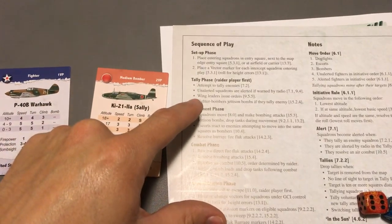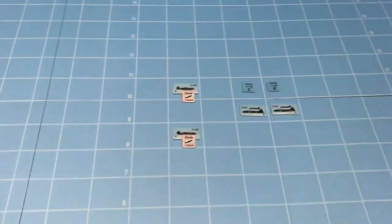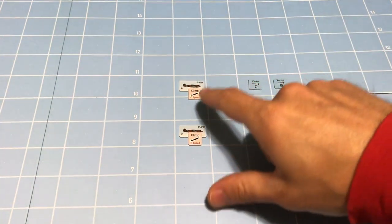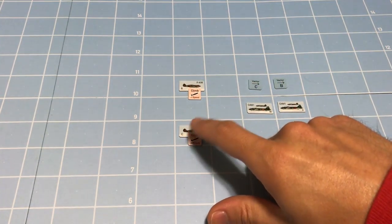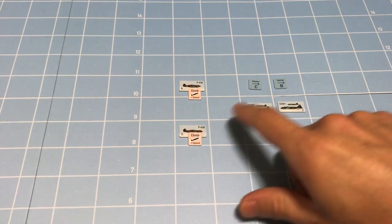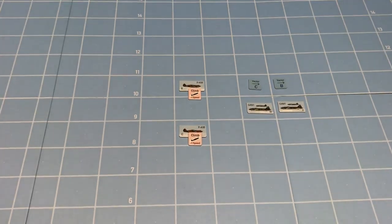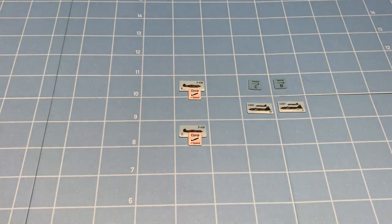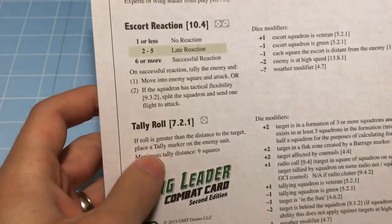Turn two — no setup to do, so we go to the tally phase. The raider doesn't tally, but we are now able to tally. Let's have C flight try to tally Japanese squadron W. The distance is two, so he needs to roll higher than two. Let's check the tally modifiers.